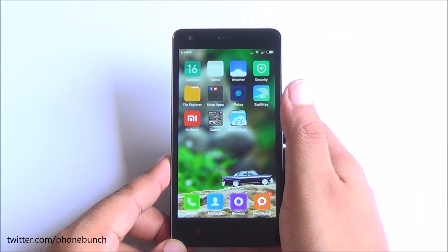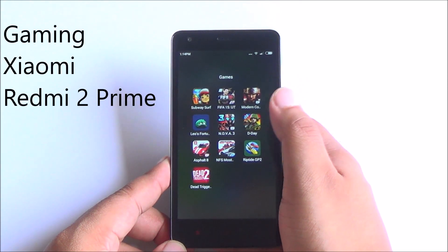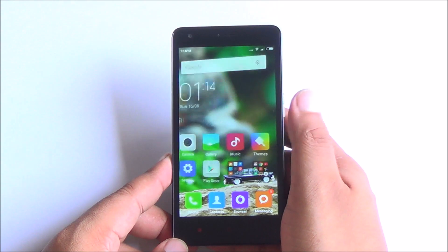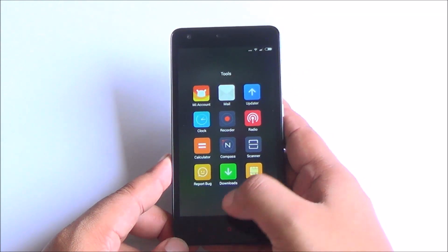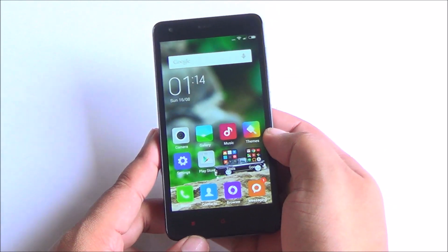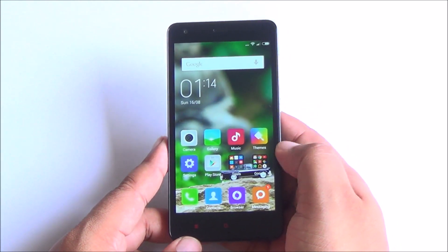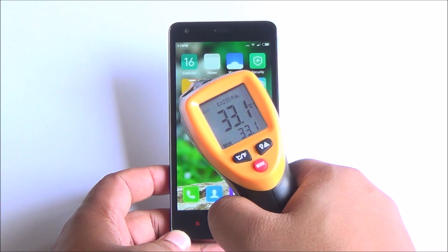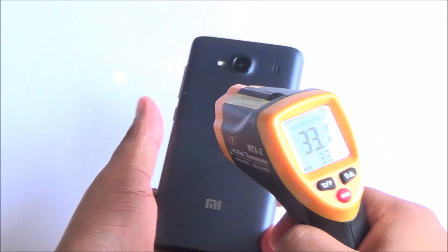Hi everyone, this is Abhinav from Phone Bunch, and today we are taking a look at gaming on the brand new Xiaomi Redmi 2 Prime. This is made in India and comes with 2 gigs of RAM and 16 gigs of onboard storage. Apps are still not movable to the external SD card, but there is plenty of space to install new games. Let's start — temperatures are about 33 degrees in the front and back.